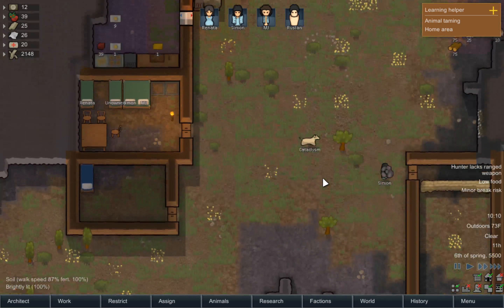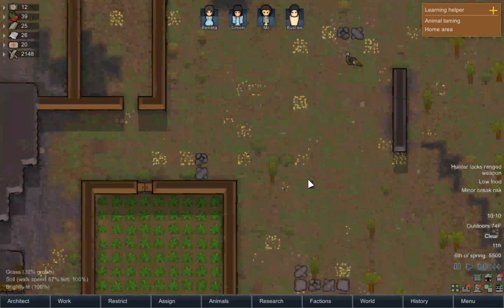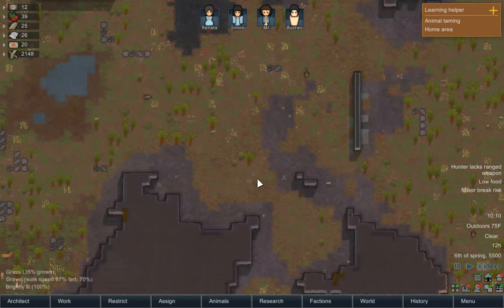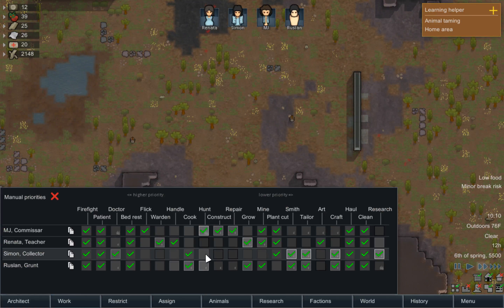Let's harvest some of these berries because it looks like we're a little bit low on food. These haven't finished growing yet, although I think I might pretty soon be able to harvest those. Hunter lacks ranged weapon — that'll be wrestling. Does Simon have a ranged weapon? Yes.